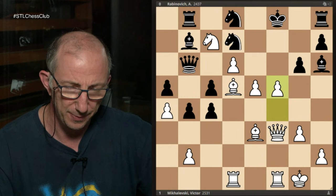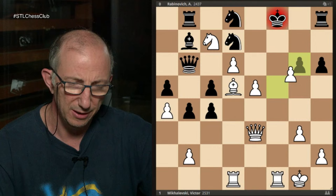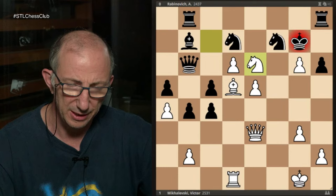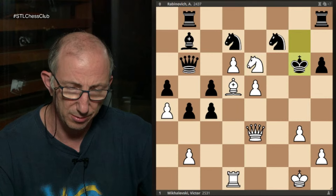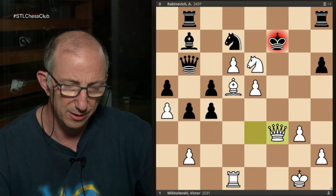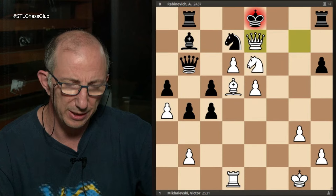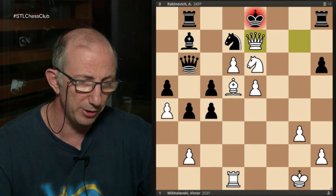Bishop takes, queen takes — queen h6 checkmate is coming — so he played h6, then takes, king g7. Now rook f7 check — not the only way to win but this is a forced way. Knight takes, knight e6 check, the king went back to g8. If the king goes to g6 then queen e4 check and checkmate. Played king g8, then g takes f7 check, king takes f7, and now a check from f3 — the point is that the king cannot go to e8 in view of queen h5 checkmate. And if the king goes to g6, then check on g4 and black gets checkmated. So this was just the introduction — and the next game against the same opponent, actually later the same year, back in 1999.